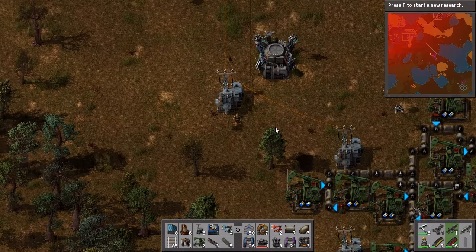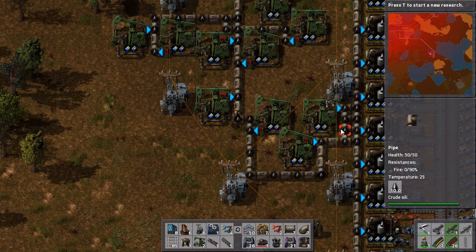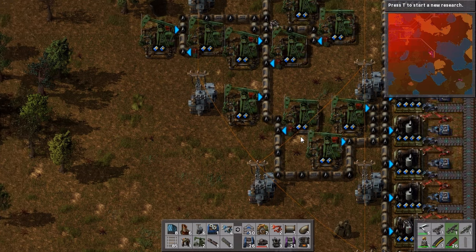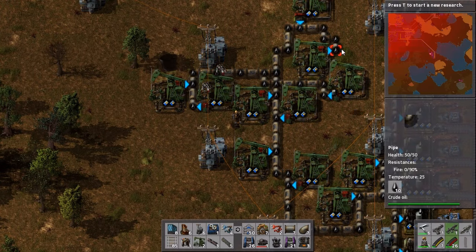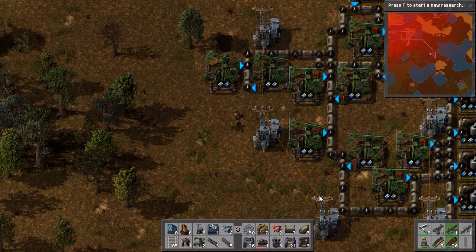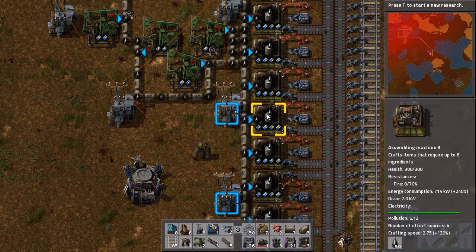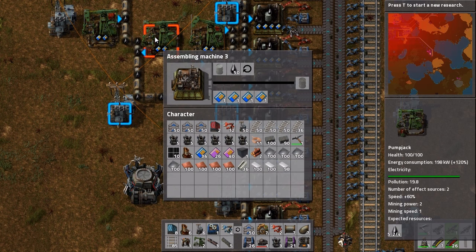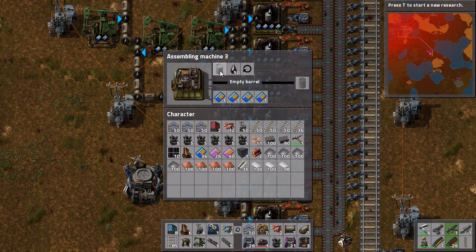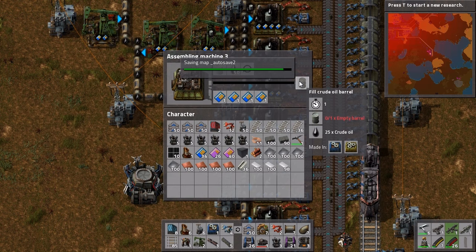Now this is where it becomes useful — when you find a massive cluster of oil. You throw down some pump jacks, get them mining, run some pipes all through to them. The pipes need to go to some assembling machines. These assembling machines require the empty barrel and the crude oil, so the oil from the pump jack and the empty barrel that we've made over there, and that creates a filled crude oil barrel.